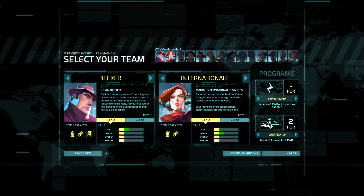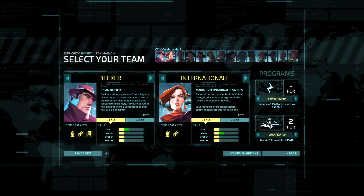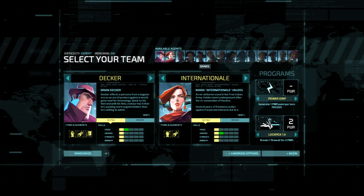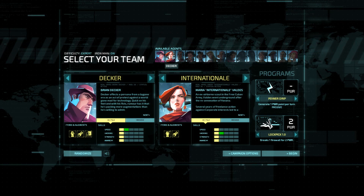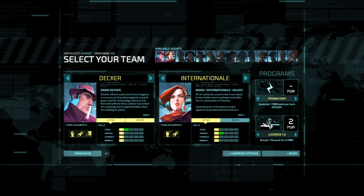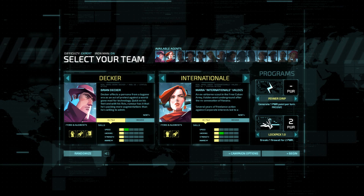This game is a roguelike game, which means you probably will lose a whole lot. So normally when you first boot up the game, you only start with Decker and Internationale. I unlocked most of the other characters here, but I'm just going to be playing with these two characters for now.